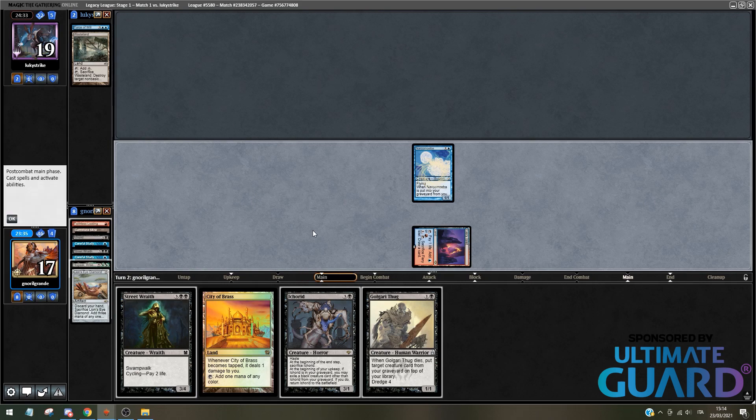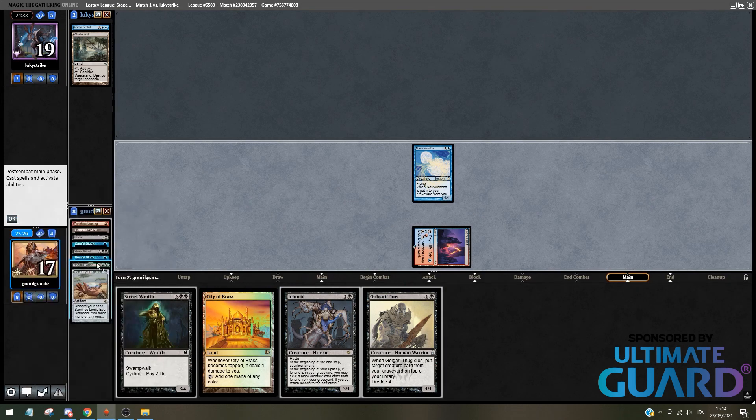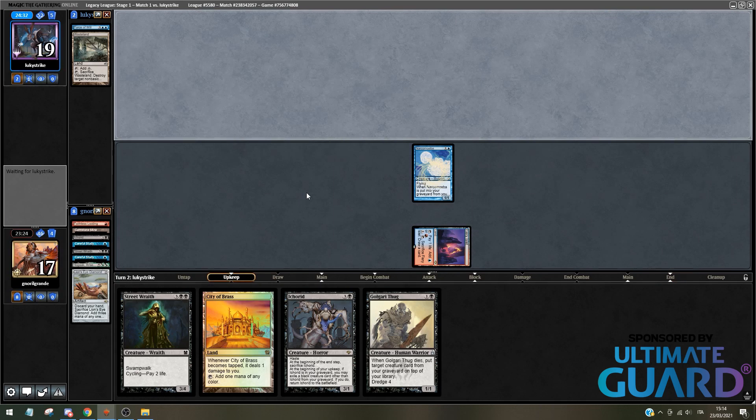Ichorid can come into play next turn, so I can technically cast Hogak next turn. Because I can go Ichorid, exiling Street Wraith, and then cast Golgari Thug to flash back the Hogak — which of course can get Plowed. But that's a threat I can put into play.